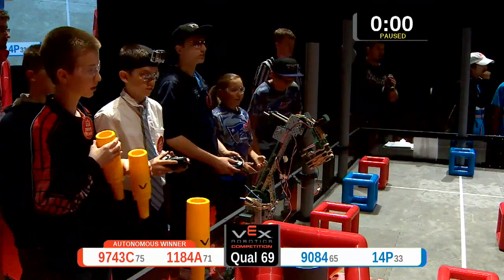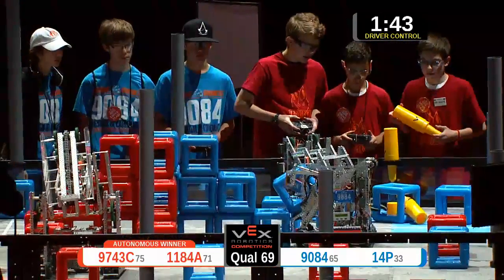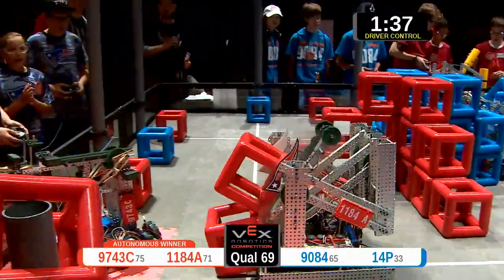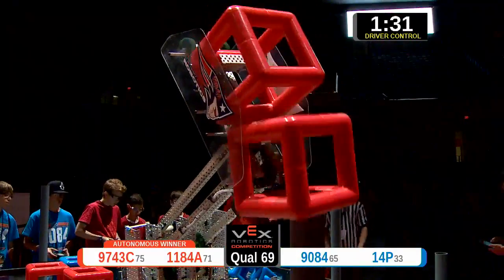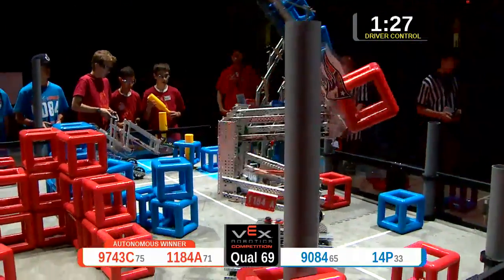Let's kick it off in three, two, one, go! All four robots starting off. It's 9084, quickly grabbing some game pieces out of the center of the field. Overall there are 22 pieces available to the teams — 11 red and 11 blue. Red going, claiming the mid post.